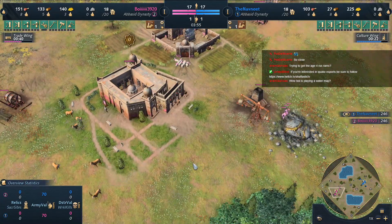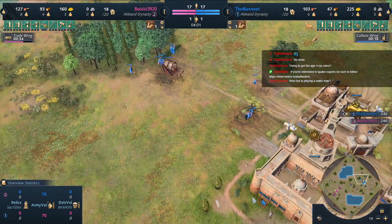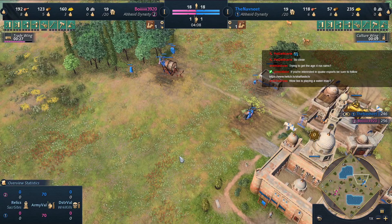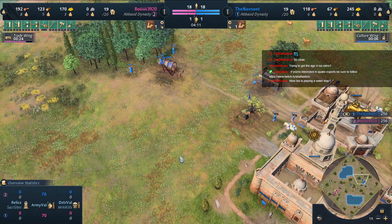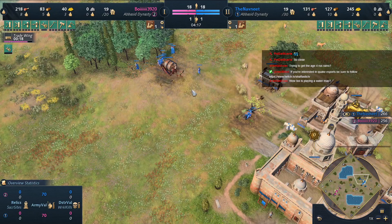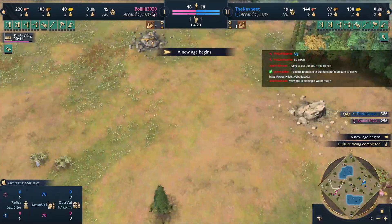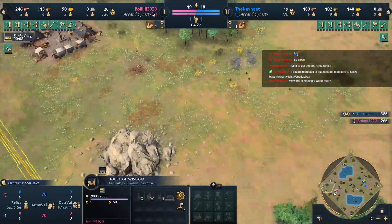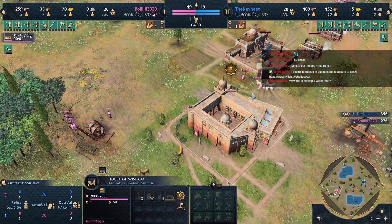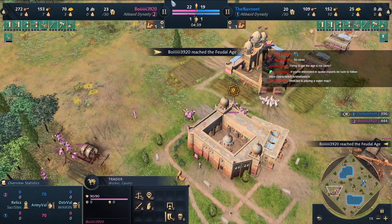That 20 percent discount scales really well as the game goes along, making pricey late-game eco techs and Blacksmith techs very affordable. The last University techs cost about 200 resources less, since they normally cost around 300 food or wood plus 700 gold. We should see Preservation of Knowledge getting researched soon. Meanwhile, Boy's Trade Wing is coming online — don't forget to send your traders! Navneet may not have noticed them yet... there they go.